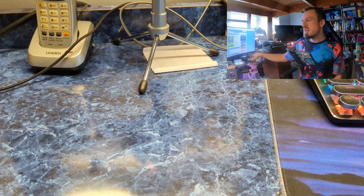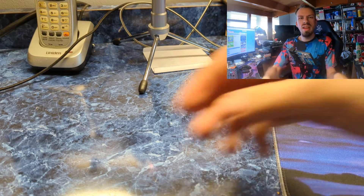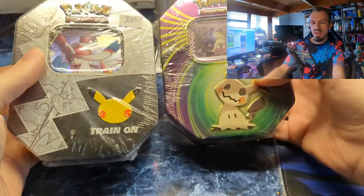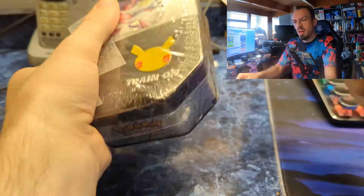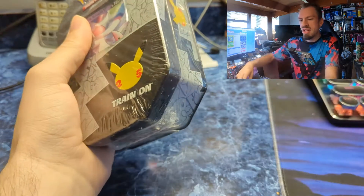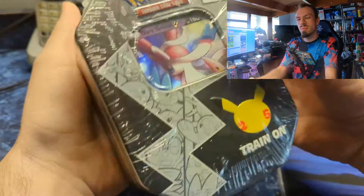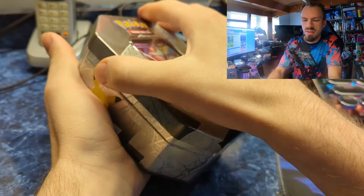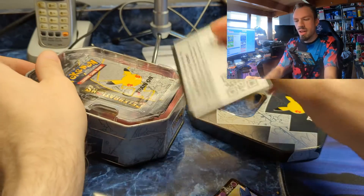What's up everybody, SableLoker here again. Told you guys last time I was gonna open up those tins, so now here we are opening up a Mimikyu tin and a Celebrations tin. It's not the one with the Charizard unfortunately. We do get a dark Sylveon, so let's go ahead and crack these open. I ended up getting both these at a flea market.